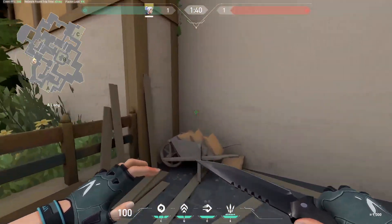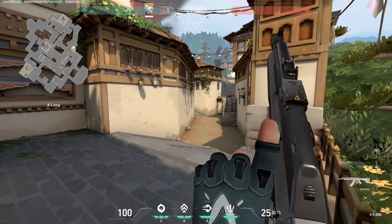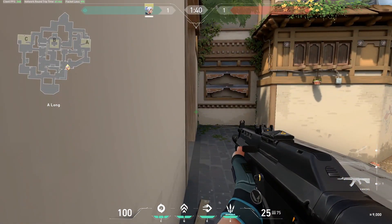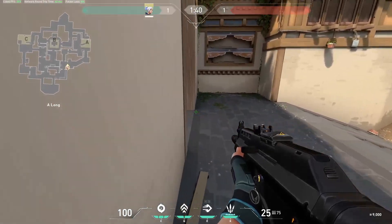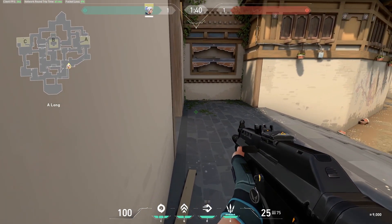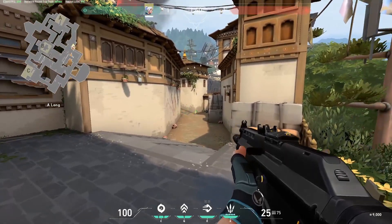Another off angle — if they're not imminently pushing A but you think they might rotate to A later — if you push up right here, a lot of the times they will not check this. If they start running down A, maybe they'll only have a few seconds left and they have to get the plant down very soon. So as they start running down Long, you can just start picking them off.